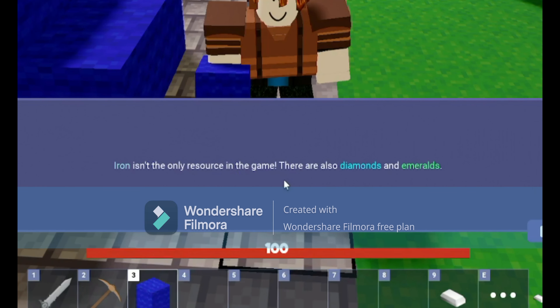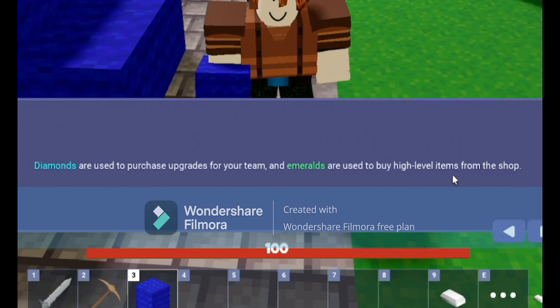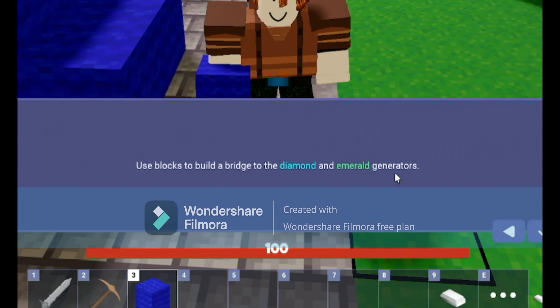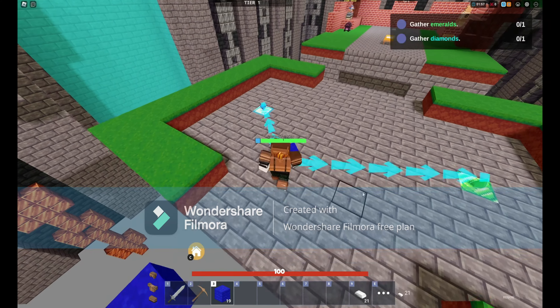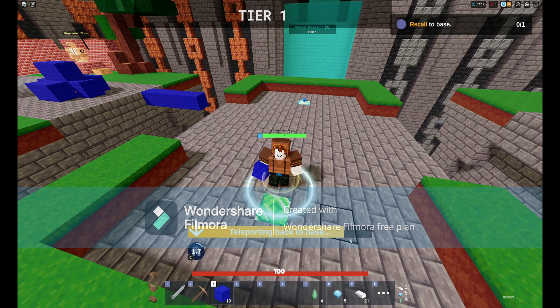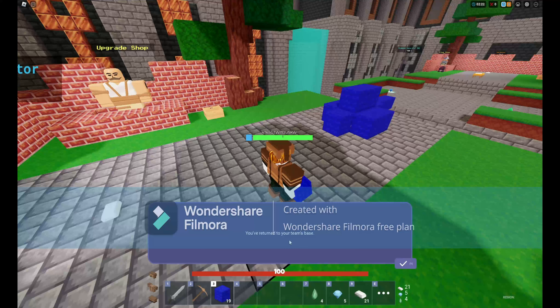Iron isn't the only resource in the game — there are also diamonds and emeralds. Diamonds are used to purchase upgrades for your team, and emeralds are used to buy high-level items from the shop. Diamonds and emeralds spawn from the generators in the map. Use blocks to build a bridge to the diamond and emerald generators. There we go — picked up some diamonds and emeralds. Now let's head back to base. Tap the button or press the C key on your keyboard to teleport back to your base.